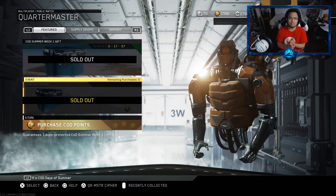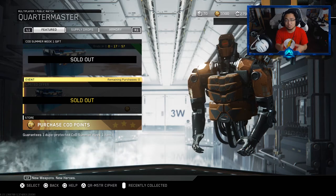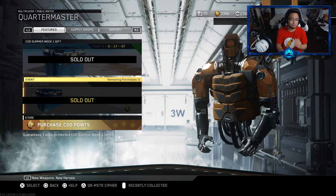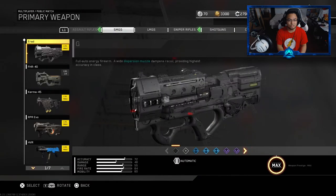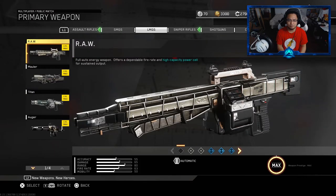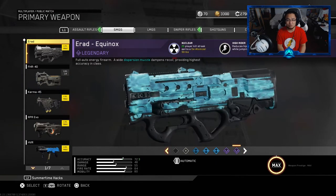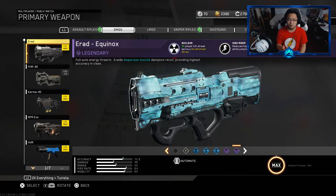So we got a whole bunch of camos and then we got the amazing E-Rad Equinox. Let me find it — I think I didn't actually equip it properly. So here it is, guys: the E-Rad Equinox. And then later on we're gonna be seeing a variant for it on the Raw — it's gonna be a nuclear variant, probably my first one on there. This is the E-Rad Equinox right there. You guys got to also see the Lagoon Camo as well as the Inferno. I think the Lagoon obviously overtakes the Inferno, but it is what it is.